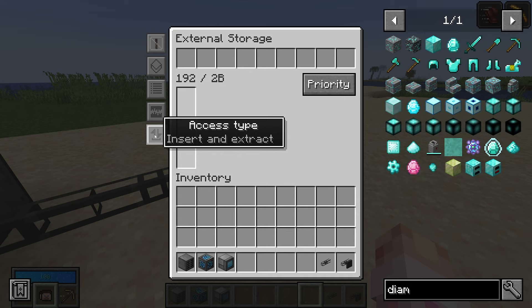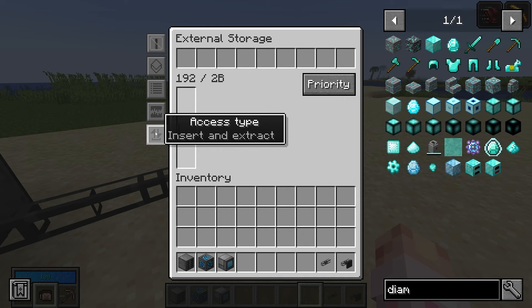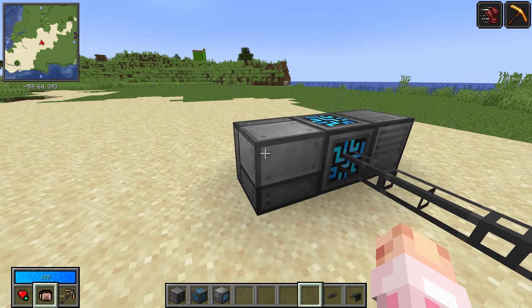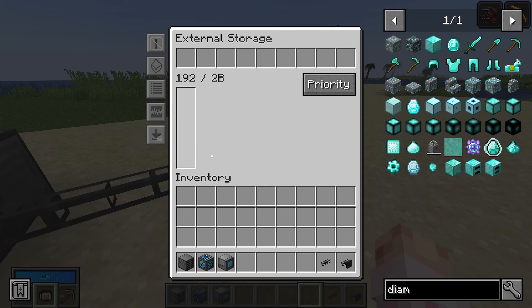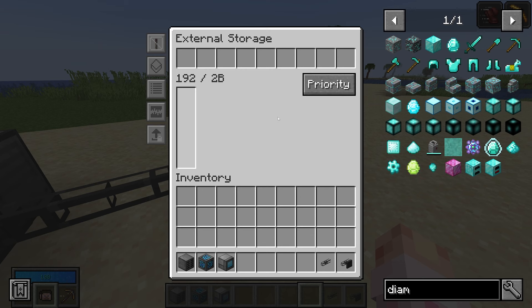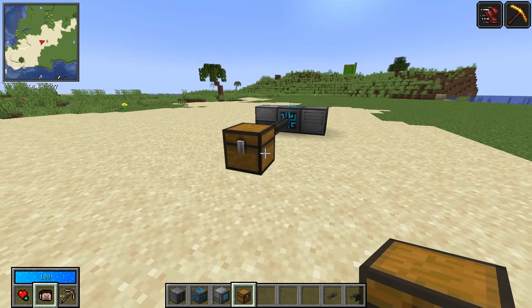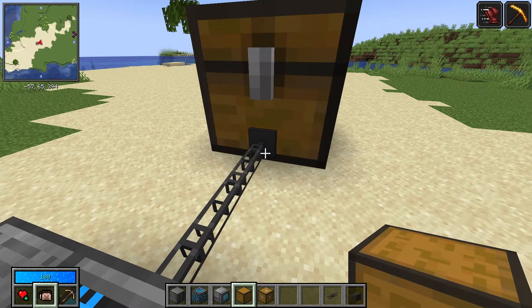Alternatively, you can raise the priority on your external storage. The external storage has an additional insert and extract setting. Insert and extract means you can put items in and take items out. Insert only means you won't be able to view items inside the grid, but they will go into the drawer first. Extract only means you cannot put items in, but you can take items out.